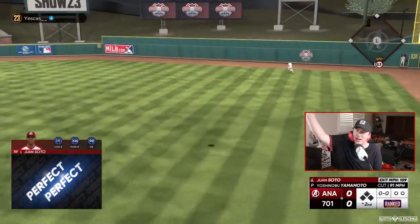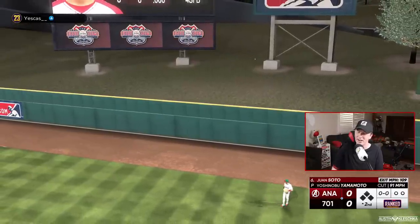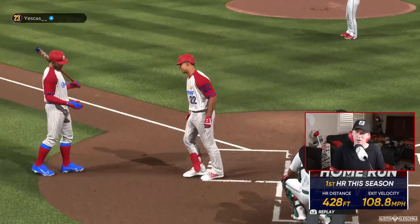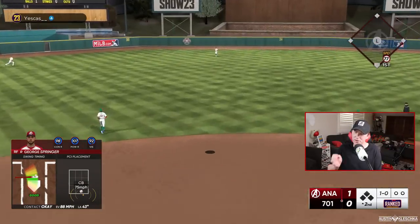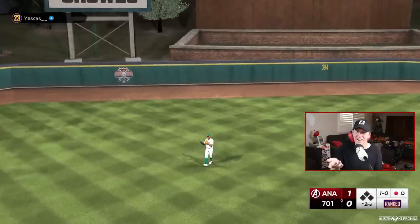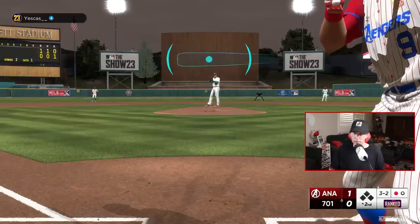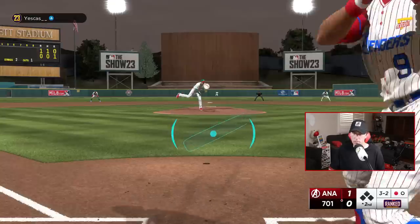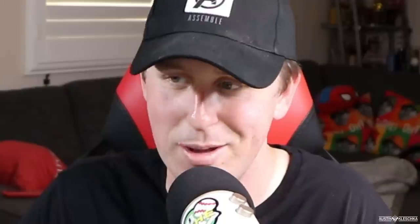Soto gets into one — first home run of the day. Soto puts us up one to zero. I was waiting for that pitch. I just missed the curveball with George Springer. It was hung right down the middle and I had good timing — how is it not even a hit? Full count to Reggie. We'll take another walk. Reggie gets it into the outfield — walk, base hit, same thing. Back-to-back full counts.